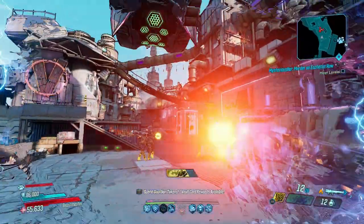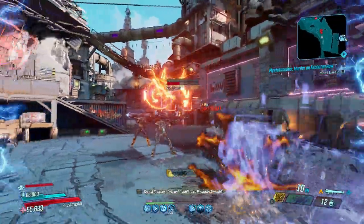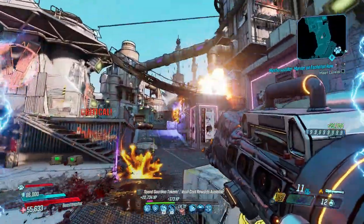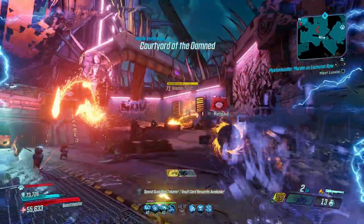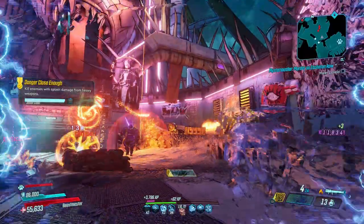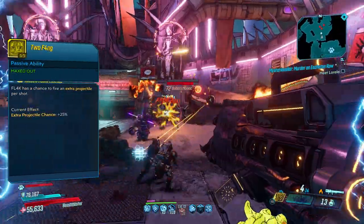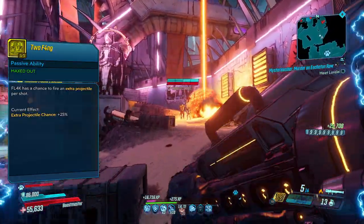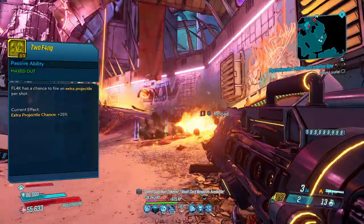Those extra crits extend to weapon effects you have no control over, like the Redistributor's chain rounds or the Plague Bearer's branching orbs. The Plague Bearer is incredibly deadly to begin with, but on Flak you can give its secondary assault extra levels of damage. Two Fang will even help you fire 2-for-1 25% of the time, making one of the best mobbing launchers that much better.